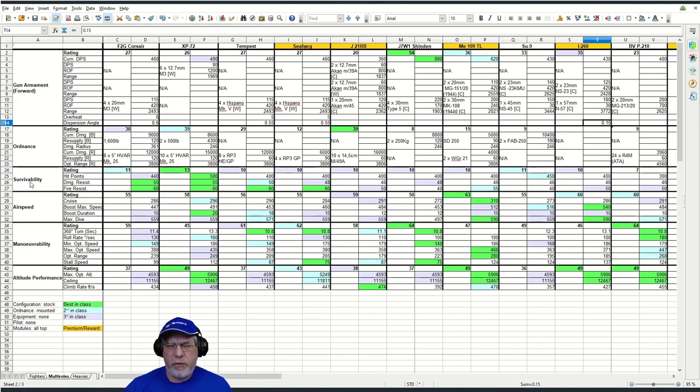Moving on to survivability — it's no better and no worse than most aircraft. The survivability figures are fairly similar for all these aircraft, with the exception of the outlying BVP 210. For airspeed, most aircraft are fairly similar in this comparison. The jets — the J21RB, the Me109TL, and the I-260 — will get away from you, and so will the BVP potentially. In the forthcoming battle you'll see a Me109TL fly away from me, but for multi-roles overall the airspeed is reasonably competitive.